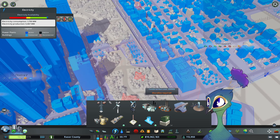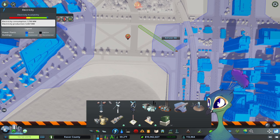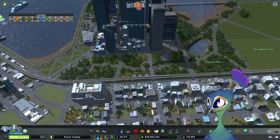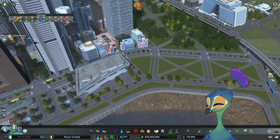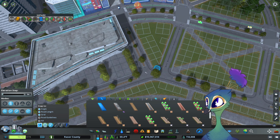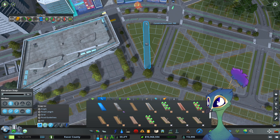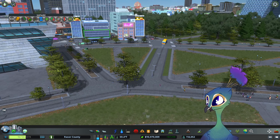We have a power connection — I can delete these now. And that stayed powered? Yeah, that's what I wanted to happen. Hell yeah. So I want to turn all these off. There we go. Are these two different heights?